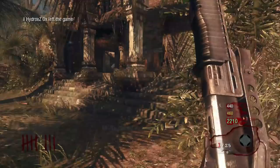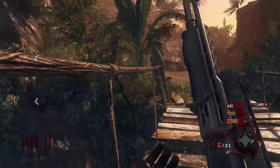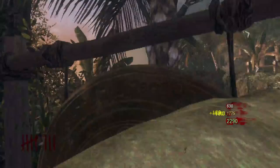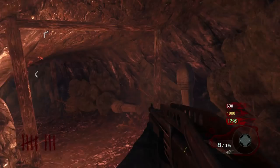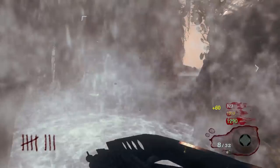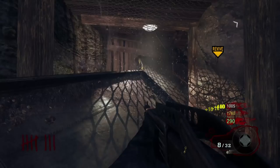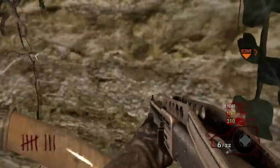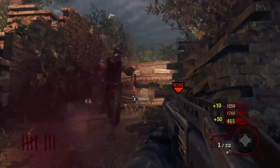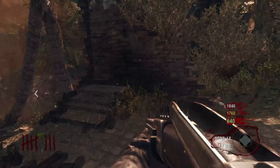Those are the top five worst maps to play in public matches. Let me know if you agree or if I left any out in the comments below. Something bad is always going to happen in public matches, but some maps are fine — Kino isn't too bad, The Giant or Der Riese is easy, Fives isn't bad either. Basic maps are manageable, but once you get into more intricate mechanics like Pack-a-Punching in harder-to-reach spots, it gets challenging. That's why I made this list. Thanks for watching — I'm Greg FPS, zombies extraordinaire. Drop any top five ideas in the comments and I'll see you in the next video. Peace out!